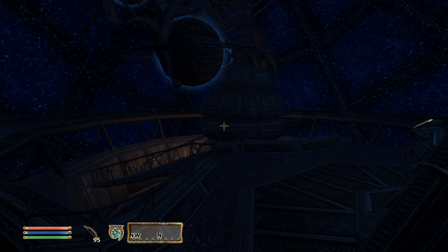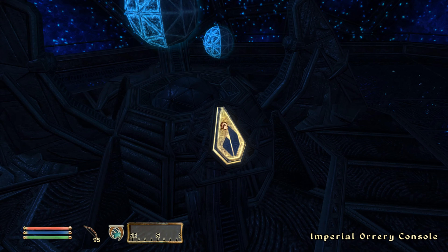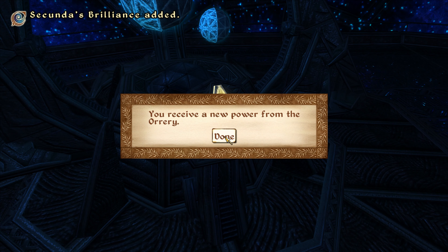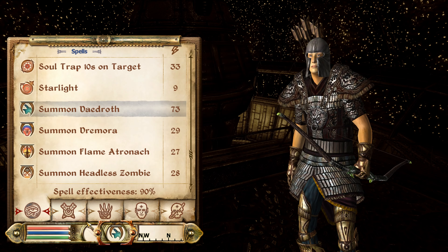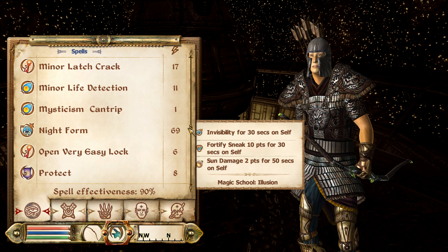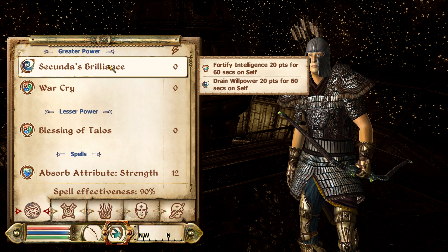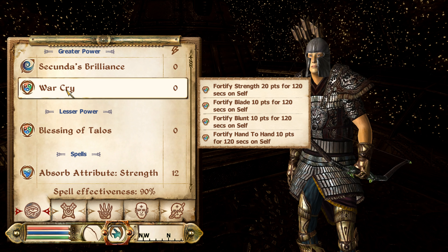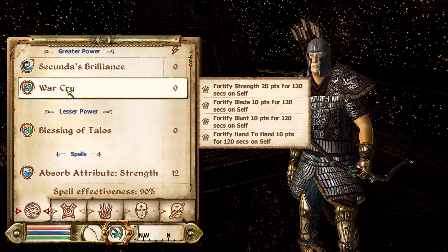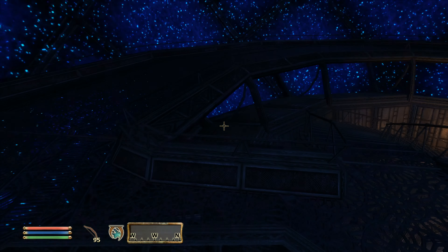The Dwemer were at their work, but what does it do? Or more appropriately, what do I do with it? You receive a new power from the Orrery Secundus — Brilliance. And what exactly is that? Secundus Brilliance: Fortify Intelligence 20 points for 60 seconds on self, Drain Willpower. Well, that's entirely useless — why would I want to do that? What do we have here? Fortify Strength, Fortify Blade, Fortify Blunt, Fortify Hand — now that is a power. This is a trade.